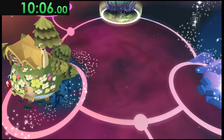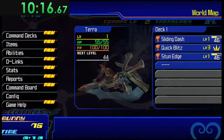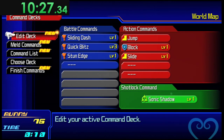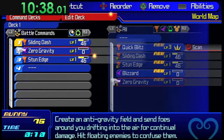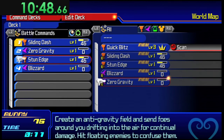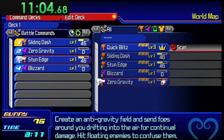Now we have Castle of Dreams and Dwarf Woodlands to choose from — we're going to Castle of Dreams first. But first open the menu, hit Command Decks. The first time you open Command Decks the help menu pops up — press O, and that's the last time you need to worry about pressing O. Edit your deck: replace Quick Blitz with Zero Gravity and the empty slot with Blizzard. If you press R1 or L1 it flips you back and forth a few spaces, and pressing Start instantly closes the menu.